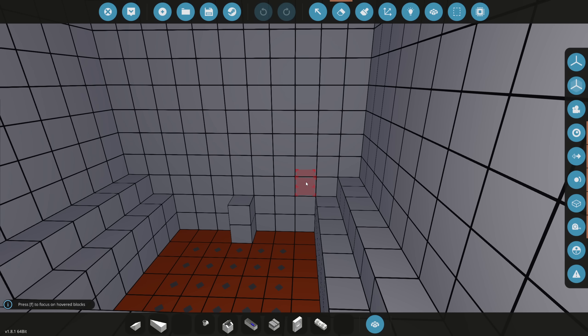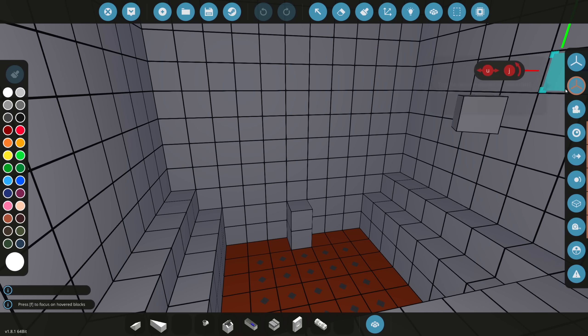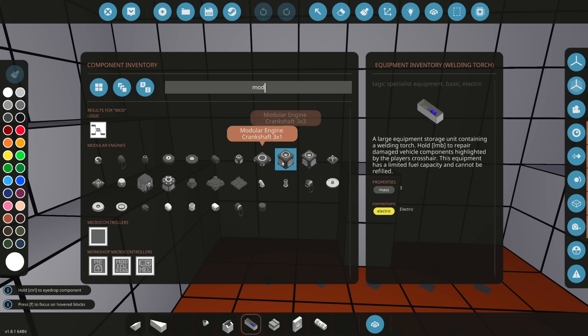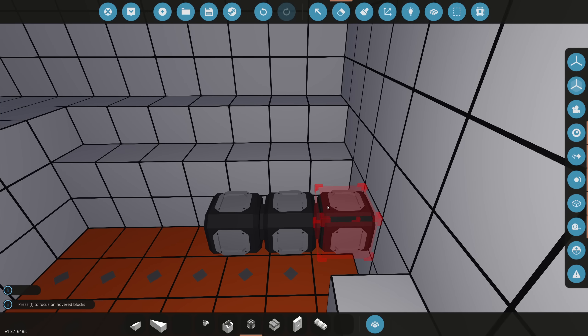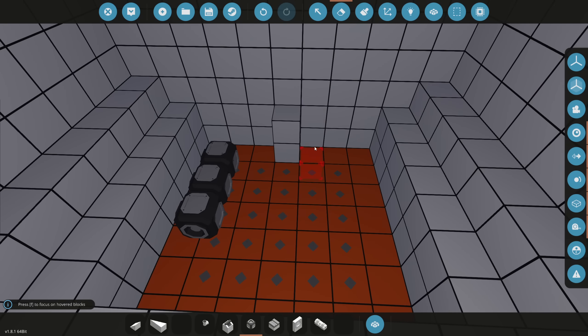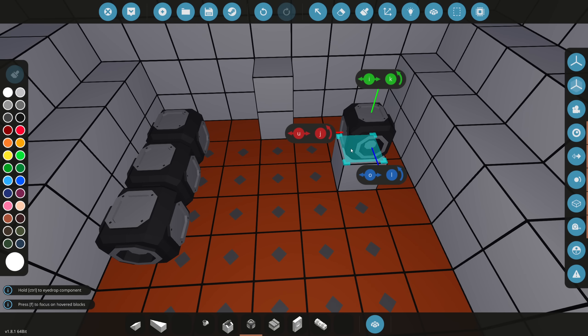We're going to put modular engines — custom engines. I'm going to build a perfect amount of room. Let's grab a modular engine crankshaft here. The crankshaft is what spins in the engine. We could have six cylinders in each engine, so let's place another crankshaft and put a block underneath for support.